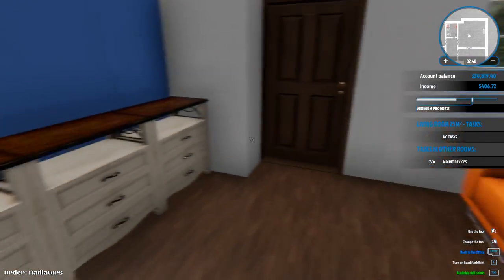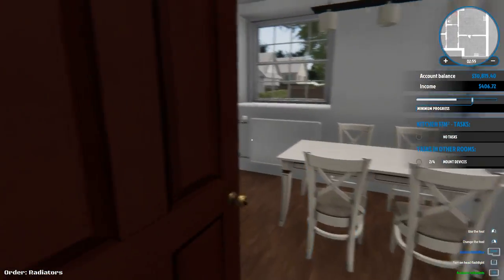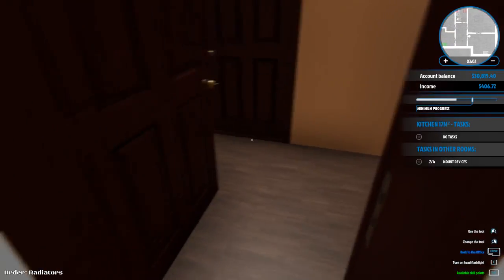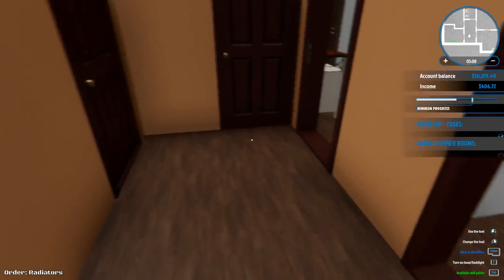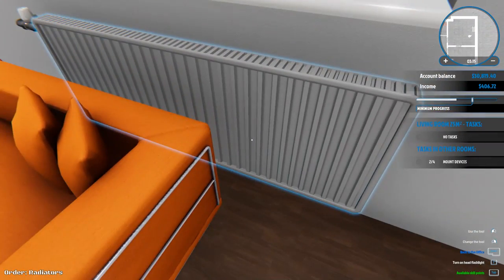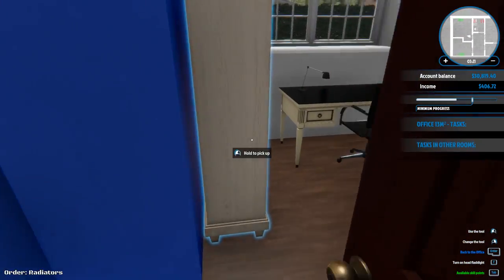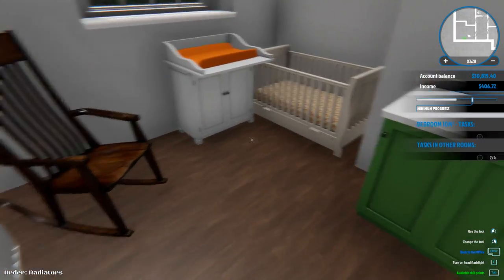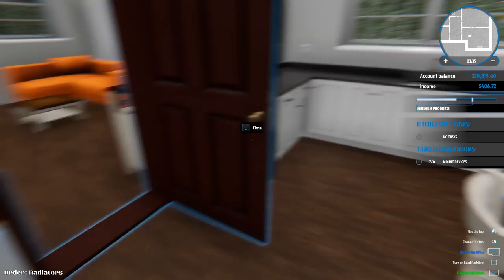Two more devices. This room has one, and this room has one. Okay, what did I miss here? This room also has one. Yeah, these two have one already so I'm a little confused by that. Living room — no tasks. Office — one in one tasks complete. Tasks in other rooms — one in three, mount devices. Let's just go room to room and figure out what room. One in one tasks complete. There's no tasks in this room though.